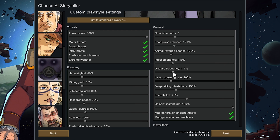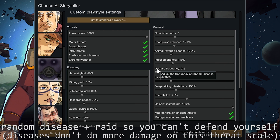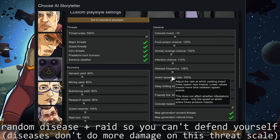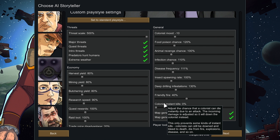One thing I've been thinking about is lowering disease frequency down to zero so you don't get any random diseases — when you're playing on this high a threat scale, a random disease can kill you. But I'm not sure about that because it does throw off game balance, so I'm going to keep disease frequency at 111. Also, no matter what threat scale you're playing on, I like to lower colonist insta-kill down to zero, so no one dies from random bad RNG like a headshot.